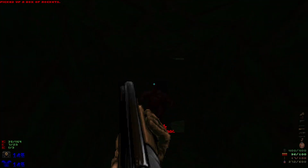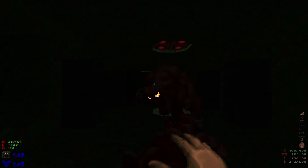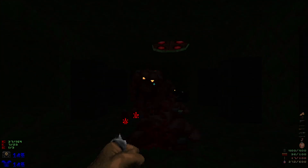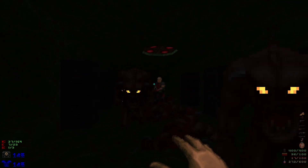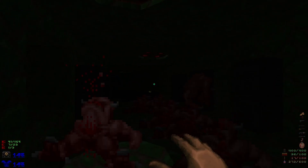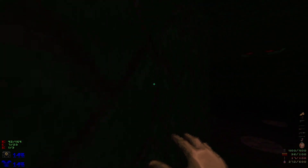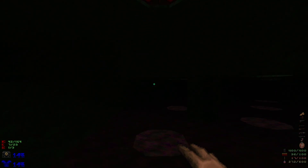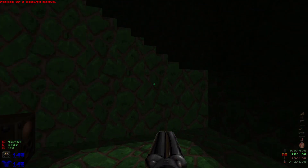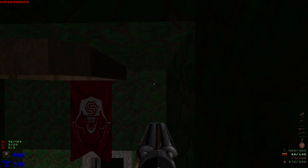Keep making our way through. Let's pull out the fists and use the berserk pack to take out a bunch of pinkies here - also a shotgunner in the mix. Head down and immediately turn left, go through this wall here for secret number two. Now we can grab that supercharge.